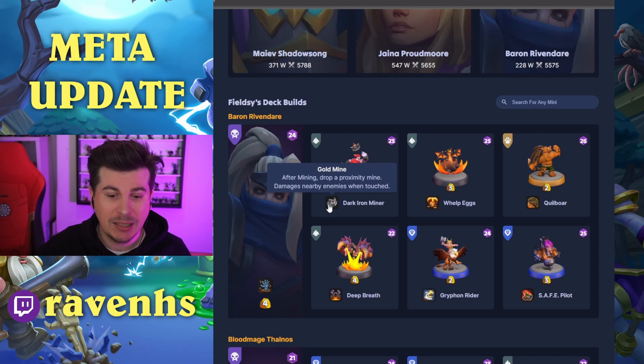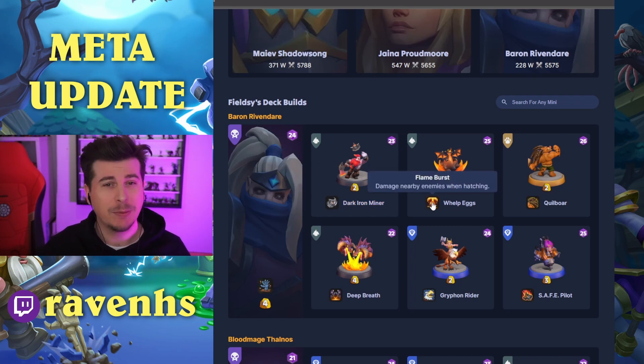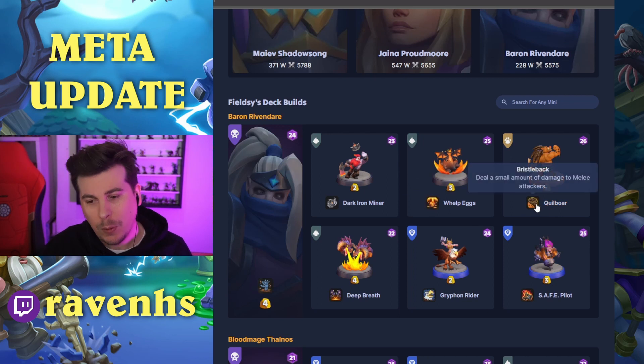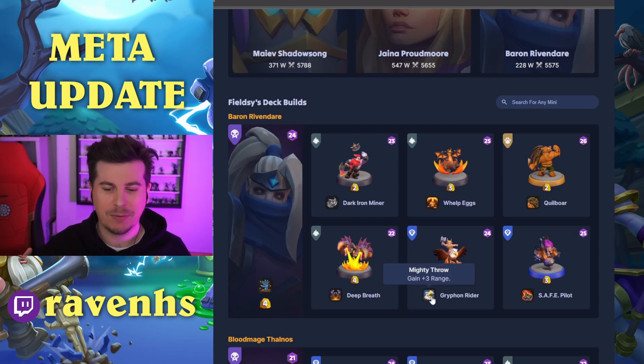Dark Iron Miner with the Proximity Mine talent to help on Arathi Basin with controlling that middle area, which is very important with the gold you have access to. There is Whelp Eggs with the exploding eggs. Quillboar with Bristleback for some on-demand tanking, and also kind of baiting out the tower — especially with how slowly this tower attacks. Griffin Rider with Mighty Throw for that plus-three range, being cheap and very useful.